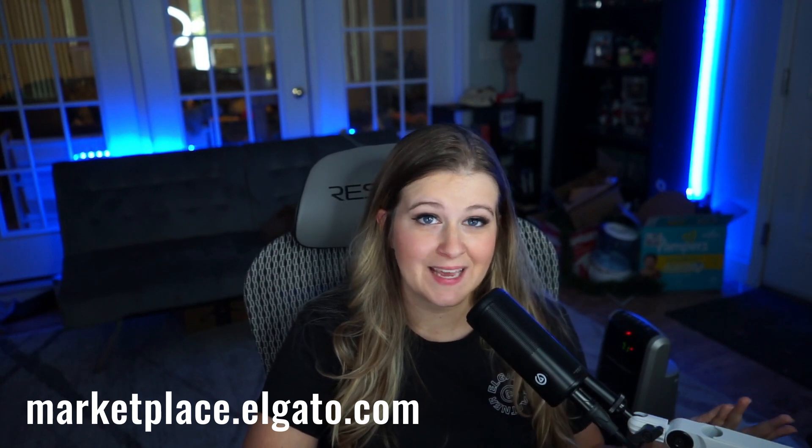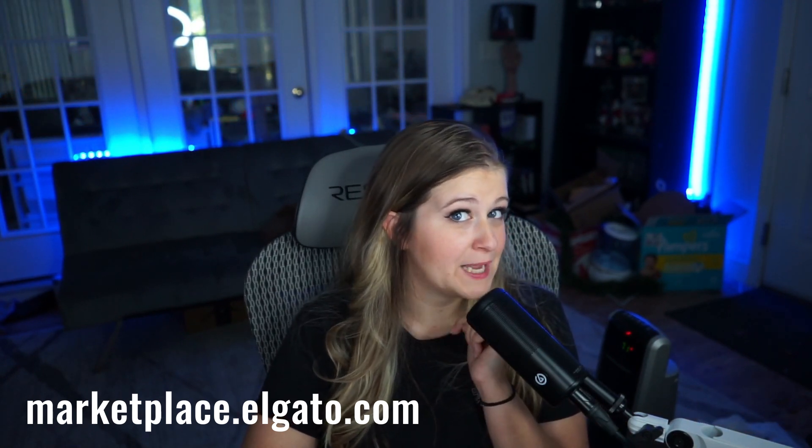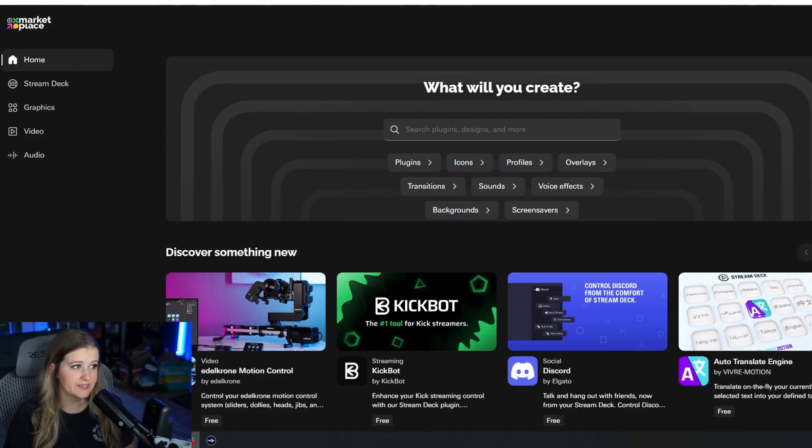So we're going to dive in and take a quick look at just a few of the things available to you guys. First thing, obviously, what you're going to want to do is hop onto the website and create an account. Make sure you link your payment info, too. So I've already connected my account, and this is what you're going to see on the first page. You can quickly filter out what you're looking for — overlays, transitions, sounds.